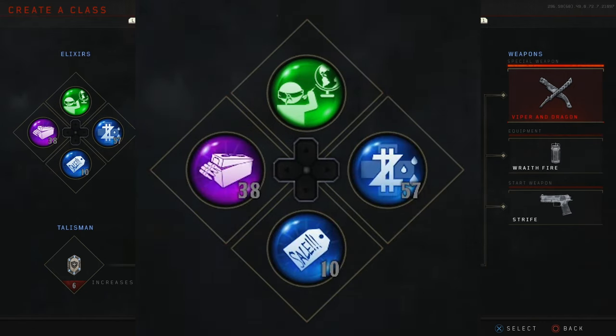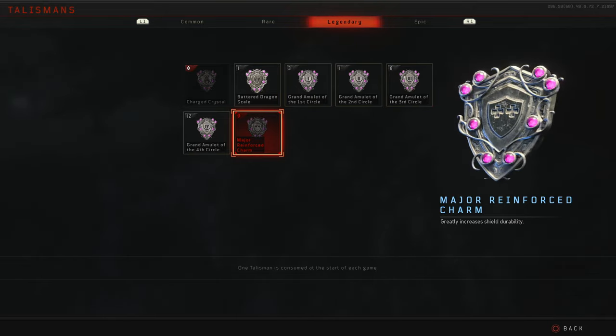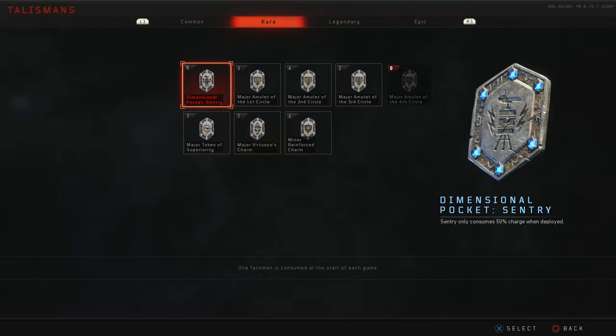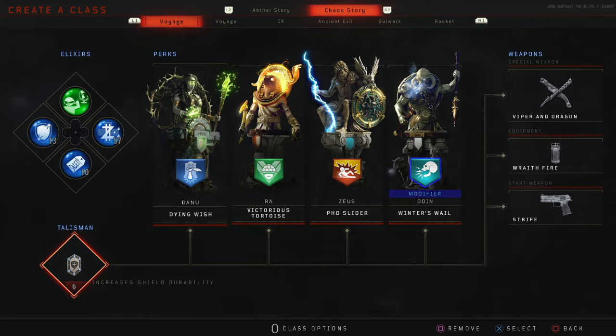If you don't mind running Mega Elixirs, you could bring things such as Blood Debt, Cash Back, Fire Sales, and so on. Additionally, for a Talisman, you want to bring either the Major or Minor Reinforced Charm. Putting this on will give your shield more health so you spend fewer points repairing your shield, but it's not necessary.